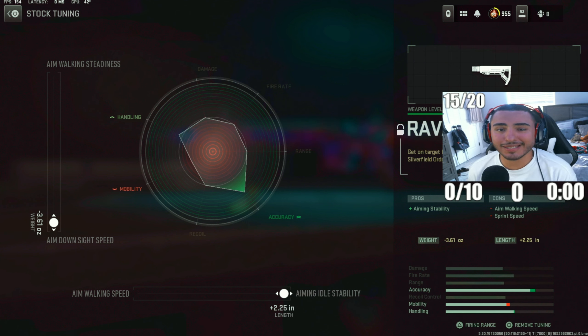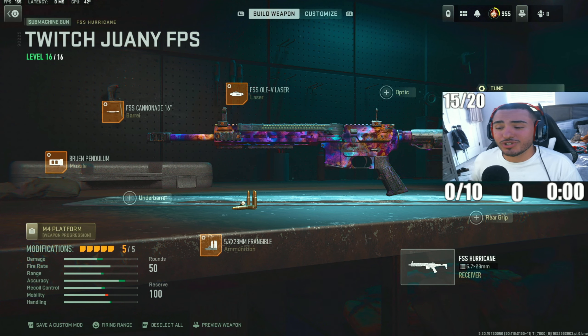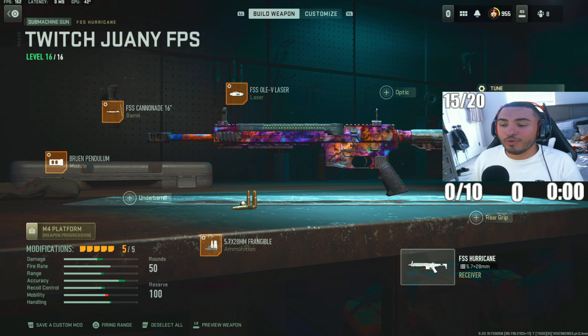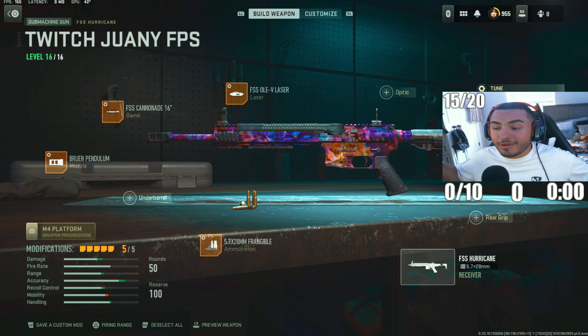This is my FSS Hurricane class setup in Warzone 2 Season 5. This weapon is still really good — it was definitely slept on for a while in Season 4, but I'm really happy to see this gun getting recognized this season. Let's go ahead and hop to loadout number 5.